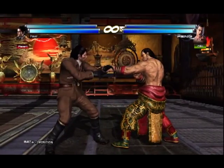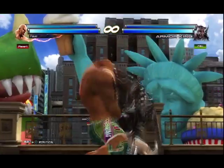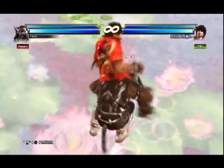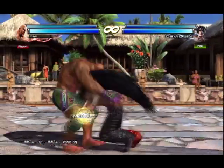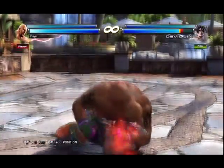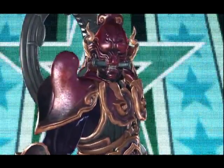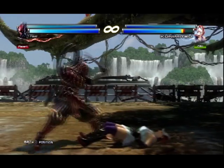Part 4: Special tackles. Yoshimitsu, Dragunov, Marduk, King, Armor King, and Asuka. A few characters in the cast have some special properties when they tackle their opponents — these characters break or change the rules of the standard tackle. First, Yoshimitsu. While Yoshimitsu does not have a command tackle, he can still do the universal tackle after running three steps.